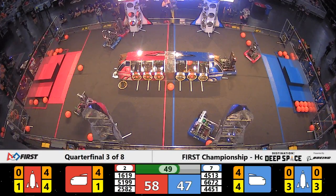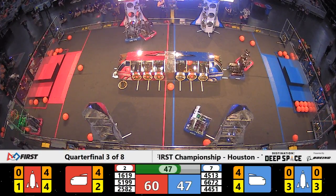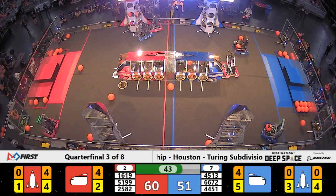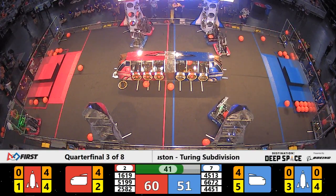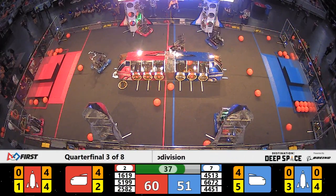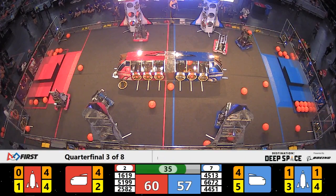50 seconds to go, red alliance leading by 11. Fusion Core is not letting up the defensive pressure — 16 19 can't get it up to level three. Now they do, and slap the hatch panel on for two points.